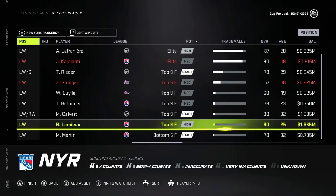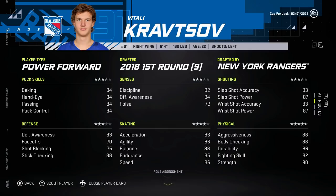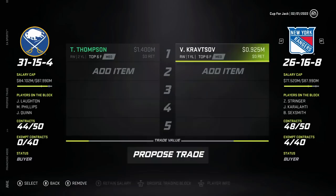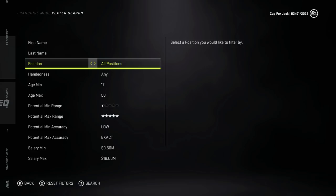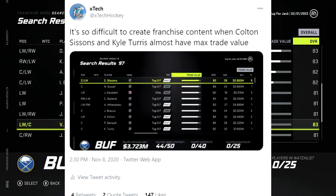Maybe we'll have to get a playmaker and a sniper from somewhere else. But Vitaly Kravtsov is a guy I really want - he's 6'4". The big thing is going to be finding a third line playmaking centerman. We specifically need a playmaker to make this work, and then we could trade Jeff Skinner. It's difficult because the trade values are still glitched, which is really really annoying.